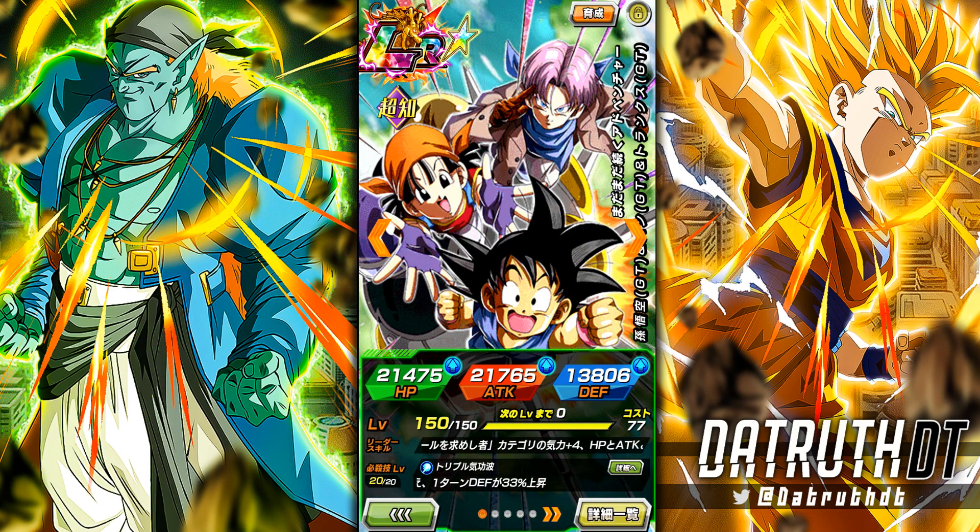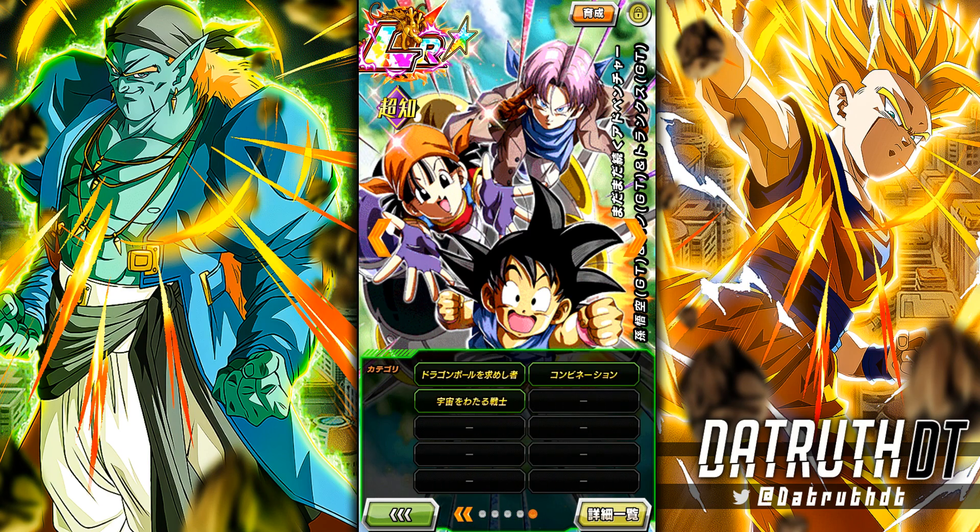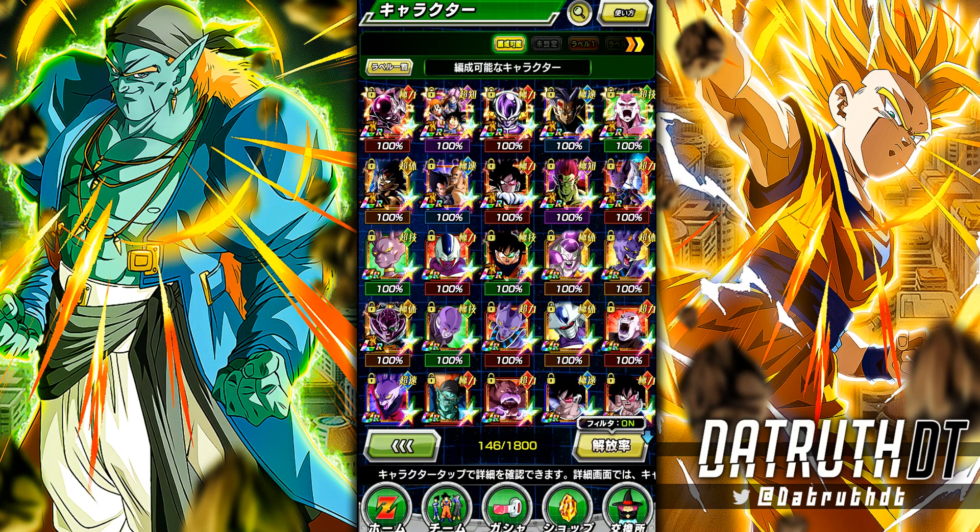A couple of the good Pans are on the team as well. For this LR, Goku, Trunks, and Pan finally get another new category team. When they were introduced, Dragon Ball Seekers and Joint Forces were already a thing during the four-year anniversary, and this is the first new category they've gotten since being introduced almost two full years ago — absolutely insane. So we're going to go ahead and test out this Space Traveling Warrior team.